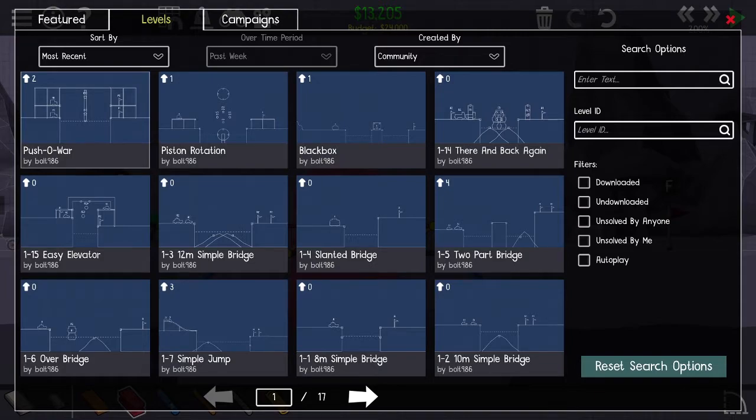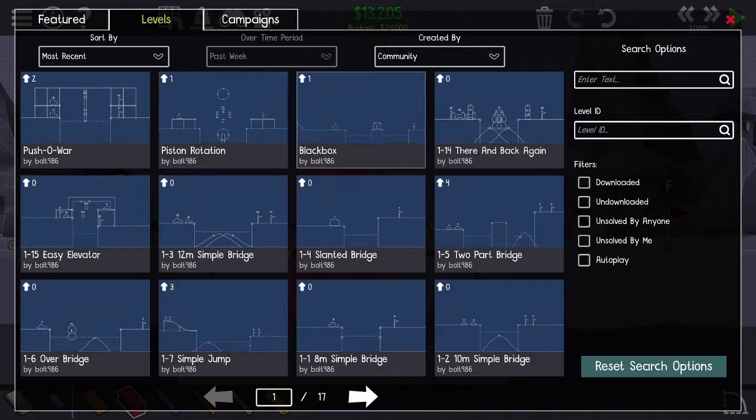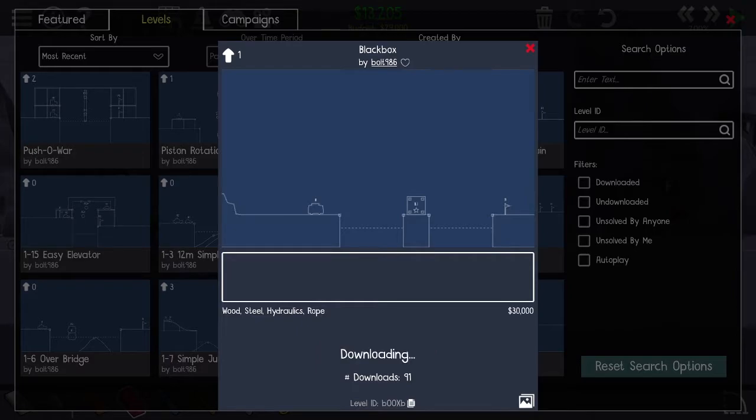Let's pick a little bit harder one. How about this one right here — this bolt. Anything he does is gonna be hard probably. We'll do this one. Black box, huh? What it looks like is we have to move this black box out of the way.